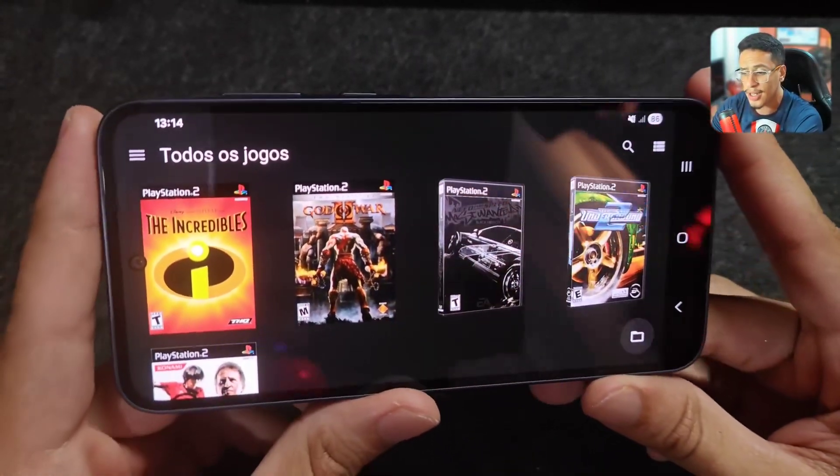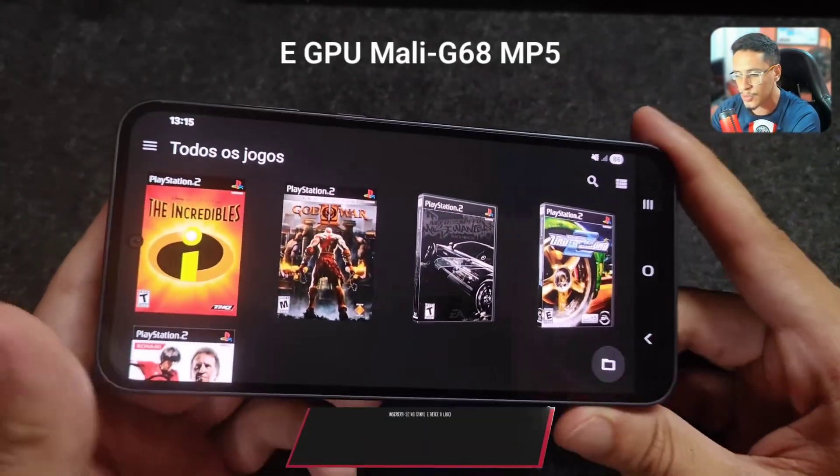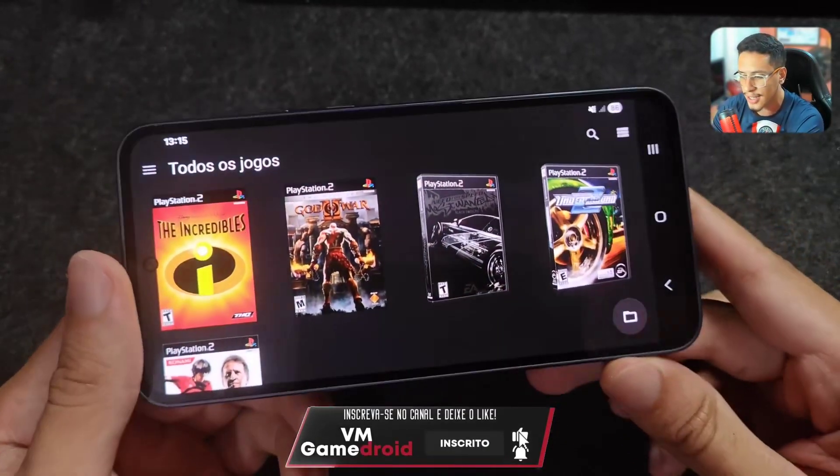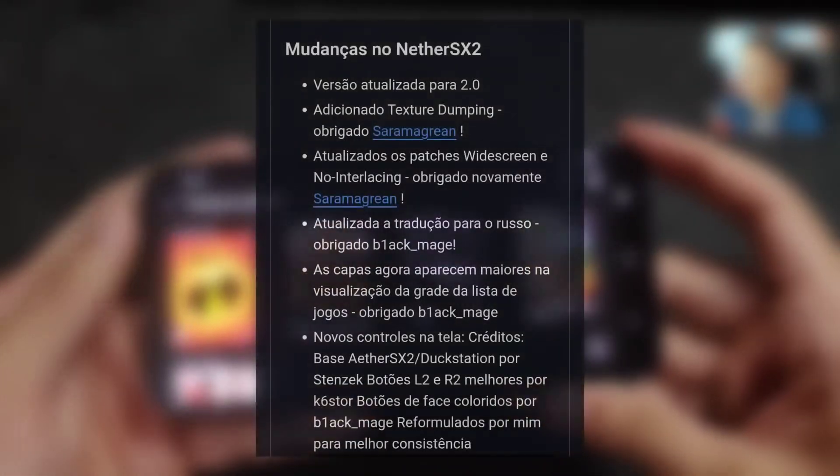The Samsung Galaxy A35 has 6 gigs of RAM and an Exynos 1380 processor — it's a mid-range phone. I'm going to test some games on it and show you some settings.